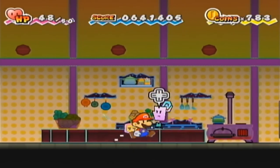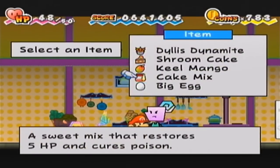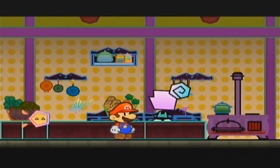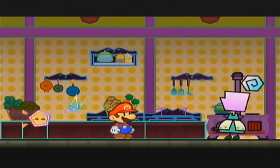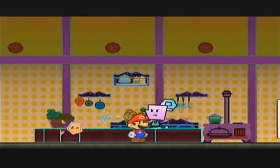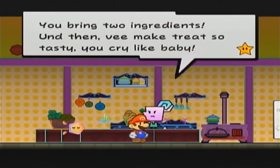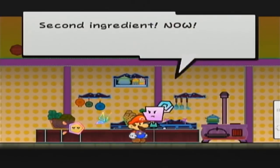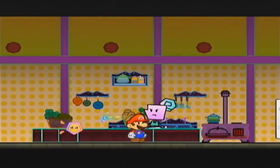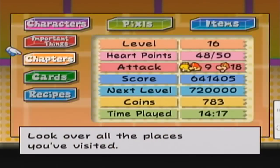Kind of reminds me of the Zest Dynamite from Thousand Year Door. Next, we're gonna take a Horsetail and combine it with a Cake Mix. I know that might seem like a weird combination, but I assure you it works - I have it in my notes. We have the Horsetail Tart. And finally, gonna use the Keel Mango and Big Egg, and we're gonna get the Mango Pudding. This should get me up to 45 recipes.